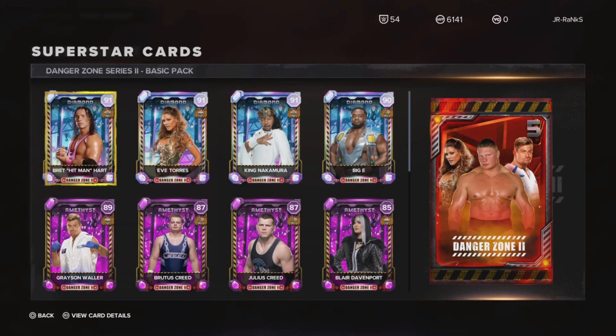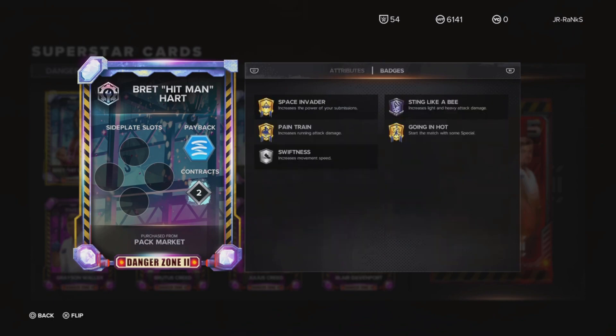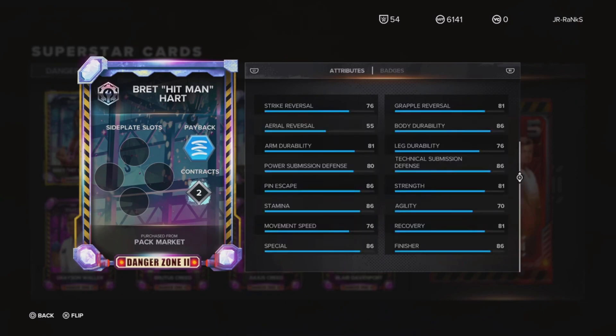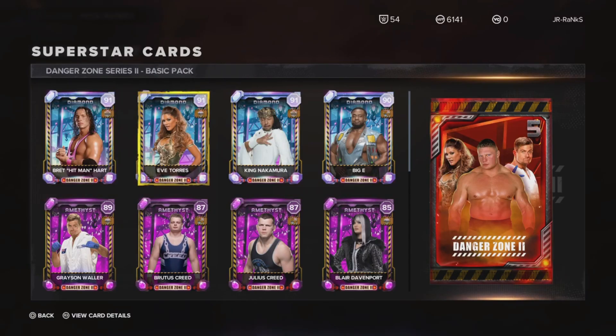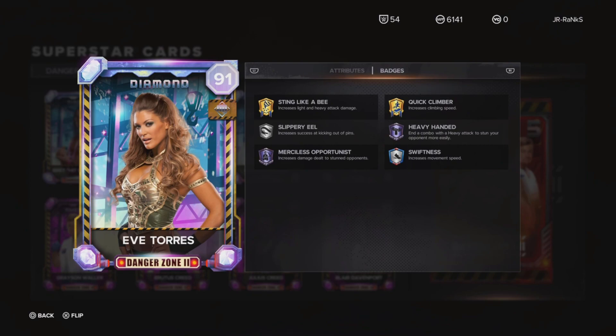Starting from the top — the special finisher for Bret Hart is not that bad. He does have a great set of badges like Sting Like A B and Space Invader, so that's going to make him a very usable card. His finisher is actually a submission — the Sharpshooter. And we also have an Eve Torres that kind of has the same card art as her Ruby card, which is actually pretty funny.